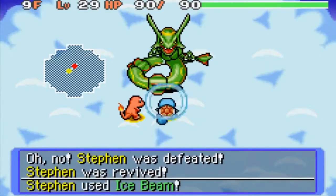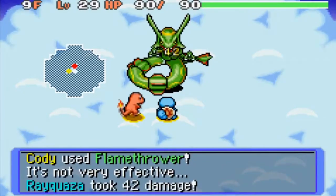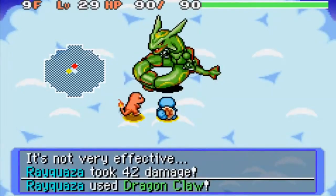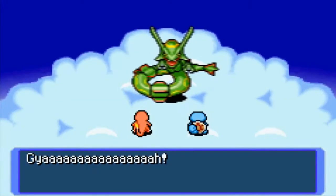One more Reviver Seed used — I have one more left. Okay, we can still do this, Cody. Let's do it. Thanks for the Dragon Claw miss — and there it is! We defeated Rayquaza. I didn't even have to use stat-boosting moves. We only used one Reviver Seed total.